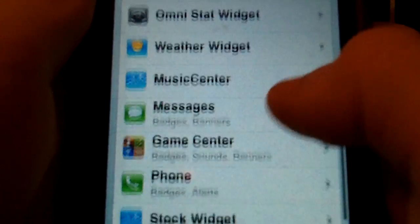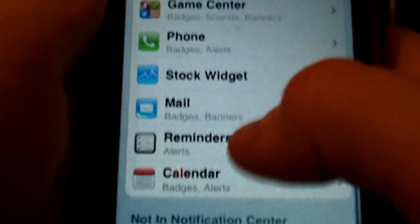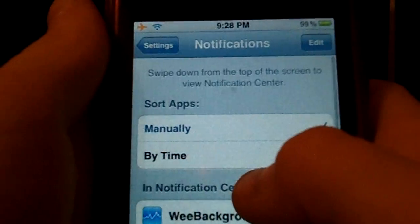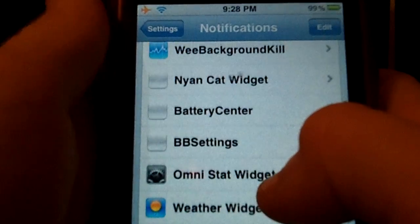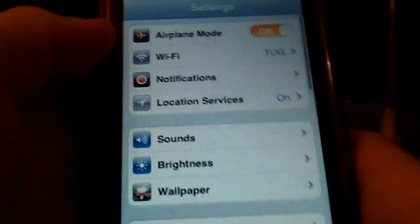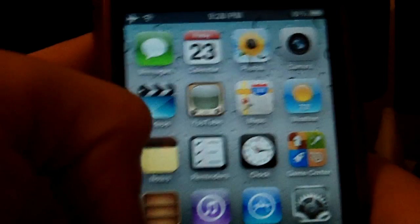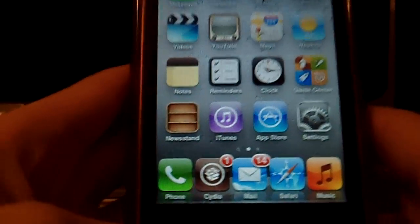Below that I have Messages, Game Center, and that's all I have. The only thing I don't have in there is SB Settings, because BB Settings works a lot better for it. So those are the things I have in my Notification Center, and you can get them all from Cydia.